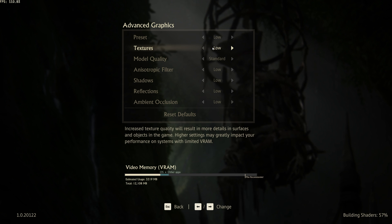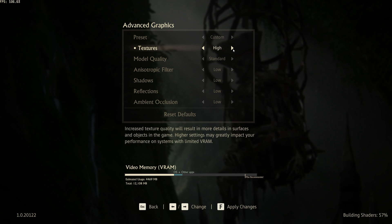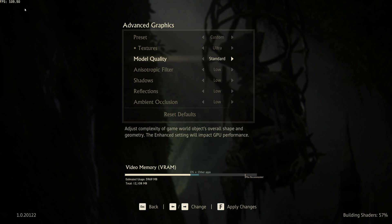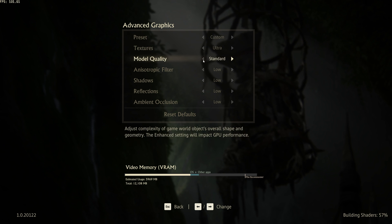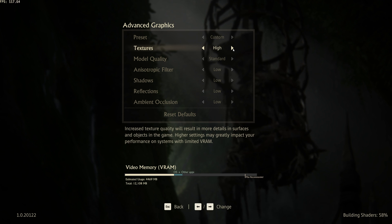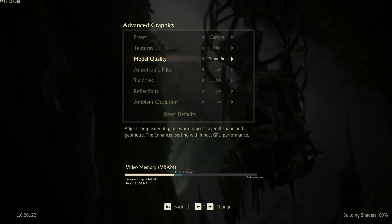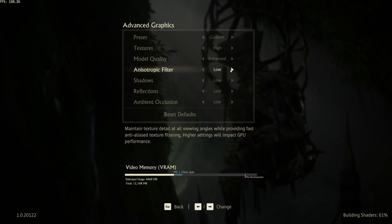Now we'll start cranking things back up. There's a video RAM counter at the very bottom showing usage on your graphics card. The higher you push things like textures, the more VRAM will be eaten up, but things will look way better in-game with pretty much no FPS impact. Sitting at around 120-ish FPS and applying changes, you can see FPS pretty much doesn't change at all — but you'll see a huge difference in in-game quality, especially up close. The highest you need to push textures is high; you don't really gain anything pushing to ultra except on a 4K monitor. Model quality can be cranked up to enhanced for pretty much no performance impact, and it makes people look far more realistic in-game. Anisotropic filtering has pretty much no effect on FPS on modern GPUs, and you can push it as high as you want.